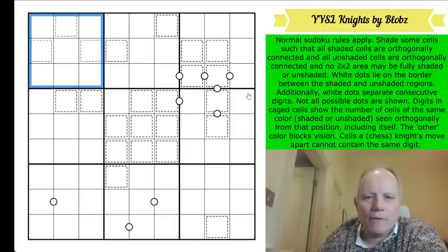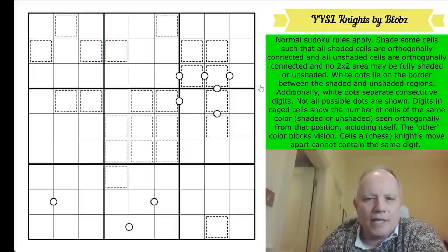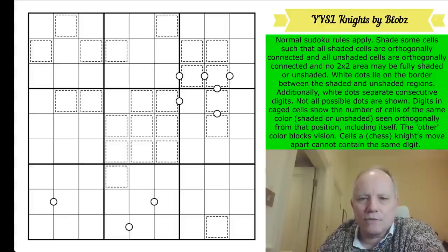I'd color an example but I'd probably get it wrong, so do look at a previous Yin Yang puzzle on the channel if you're unfamiliar. I'm trying to work out whether there's a difference between shaded and unshaded - I think it's just any two colors, it doesn't really matter which one you treat as shaded.